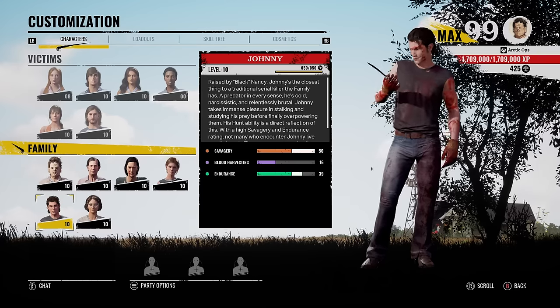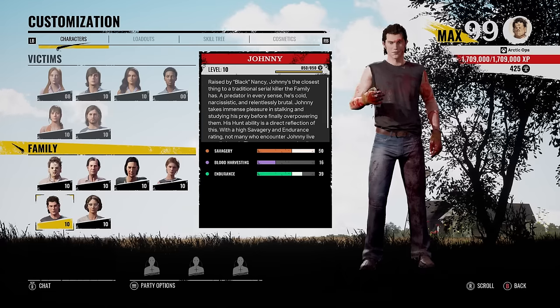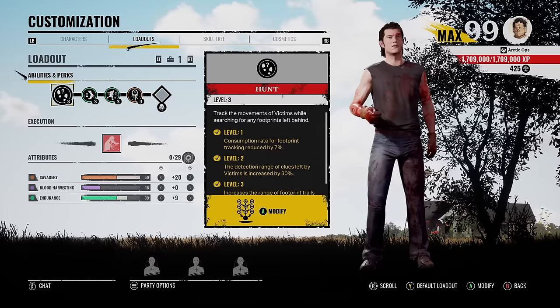Now, all four of these loadouts are very similar to each other. We're just mixing and matching some perks around. So first of all, we all know Johnny for his savagery and his endurance, pretty much. So here are the loadouts.